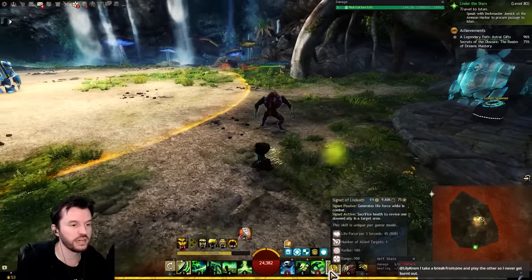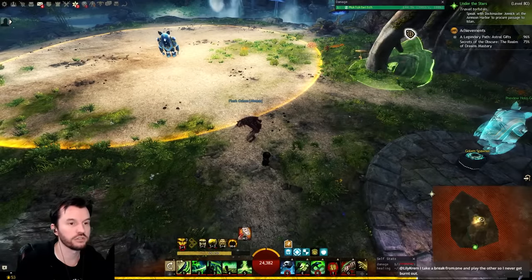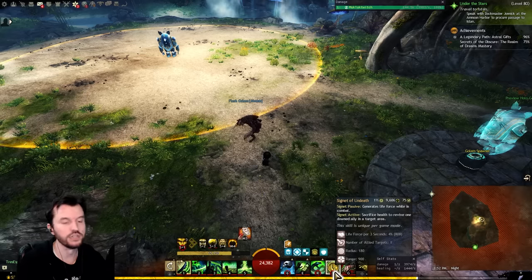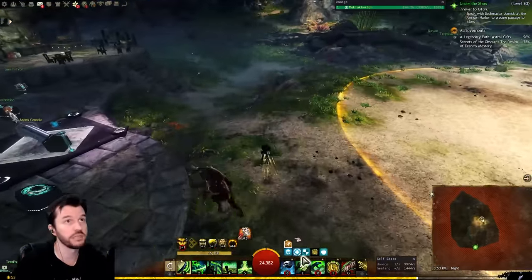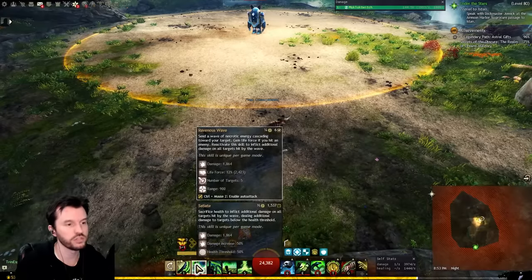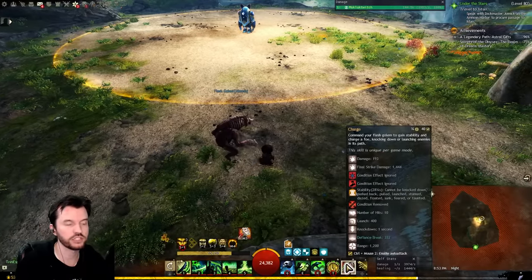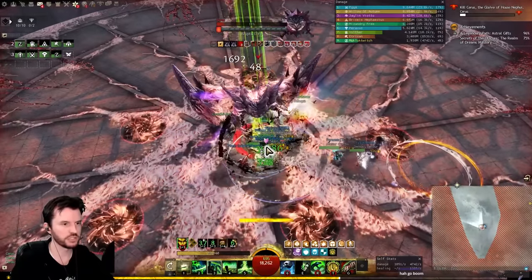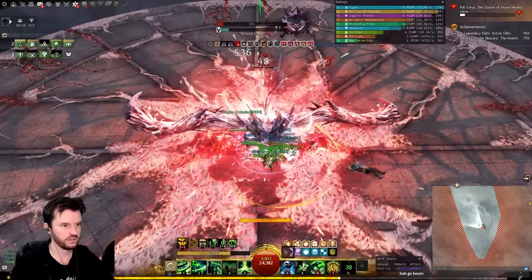Next skill — because I'm very pug-life — is Signet of Undeath, a 900-range revive. When it's not on cooldown it also generates life force every couple seconds, acting as a battery that makes mistakes more forgivable — if you forget to press sword two for a while it still tops you off. And of course you've got Flesh Golem in the last slot; its charge is a nice CC, and I believe it's actually better the larger the enemy's hitbox is, since it does CC as it passes through — similar to how Rev staff five works.